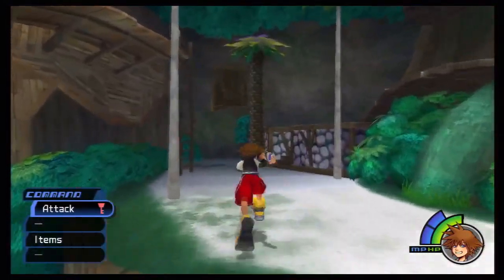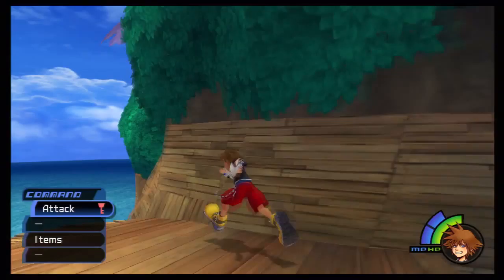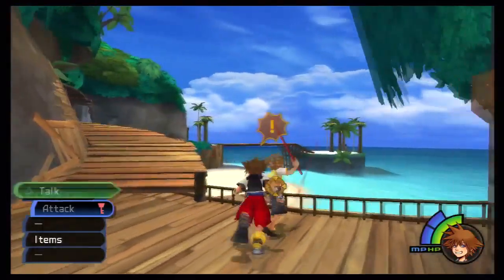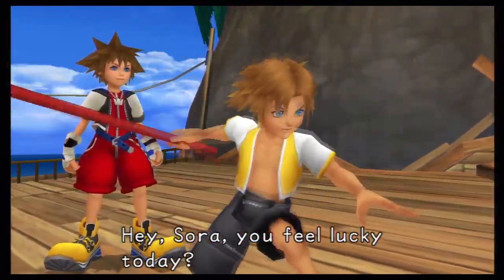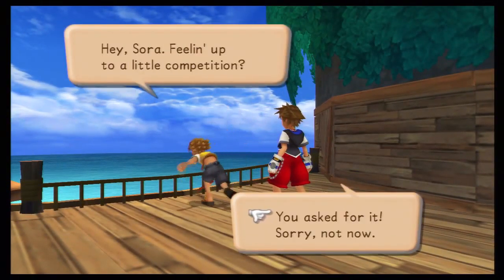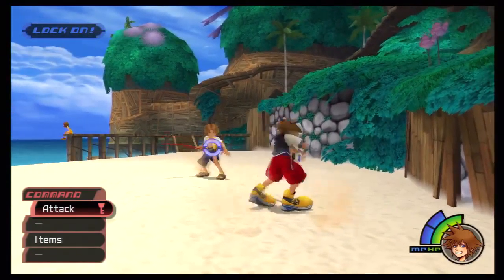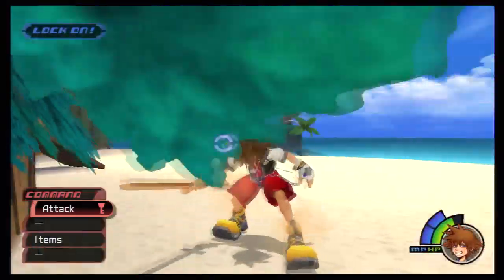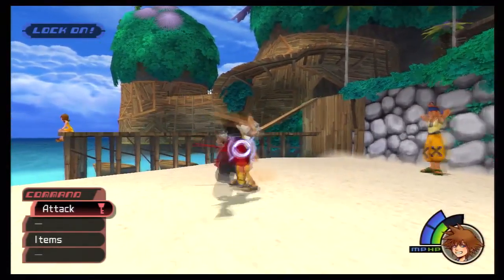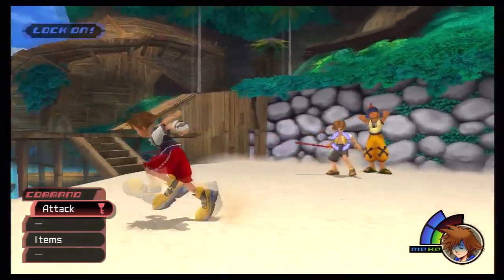Now let's go over to the final Final Fantasy kid we can talk about, which is Tidus. He has his little stick, which is kind of weird because he's a Blitzball player — shouldn't he have a ball? Anyway, let's fight Tidus. Tidus is really good when it comes to hand-to-hand combat. Unlike Wakka and Selphie, who are mainly just tech point grinding, Tidus is really good because there will be some fights later in the game that are similar to his fight. So this is really good to get you prepared.